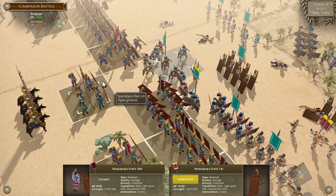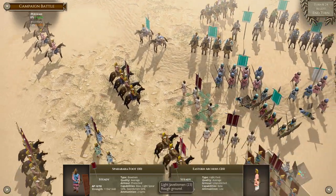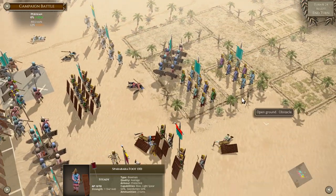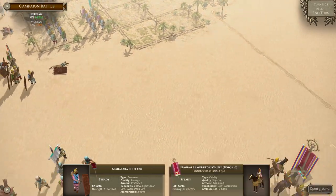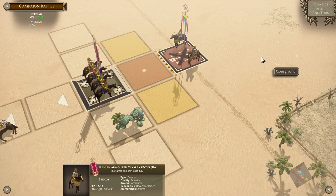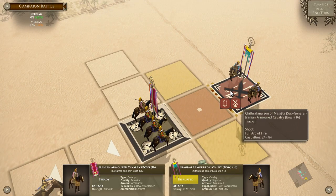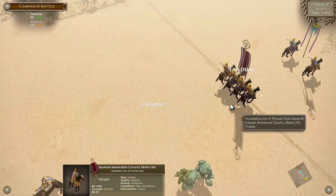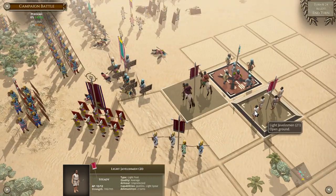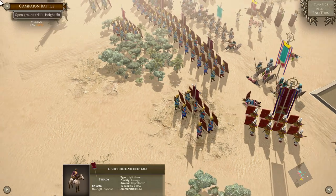We're going to see what happens next episode. Good reason to show up — will these guys be able to break my line? Will they turn my flank? I'm sort of relying on this broken ground to deal with their horse, but they've brought up a bunch of reserves. If I keep chasing the evading units they're just going to keep running away — they draw my good units away from where they're needed.